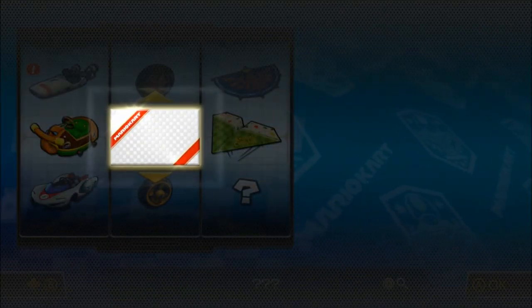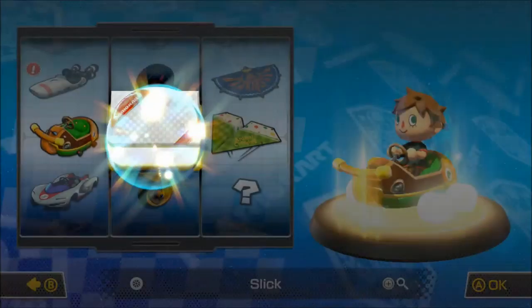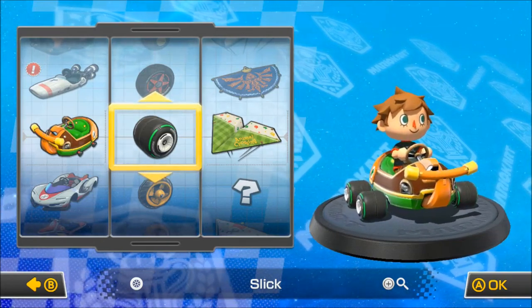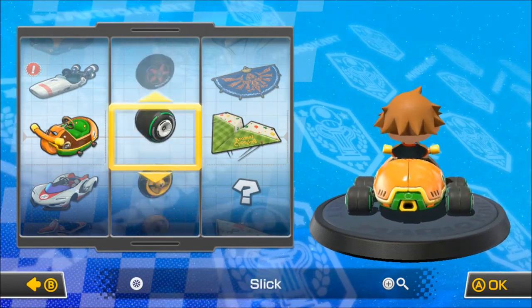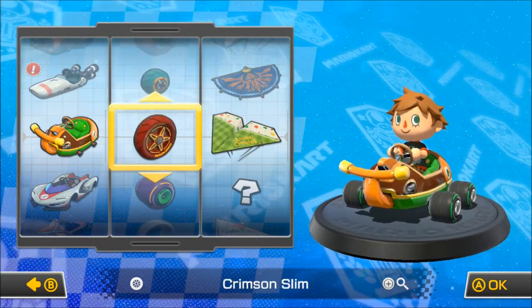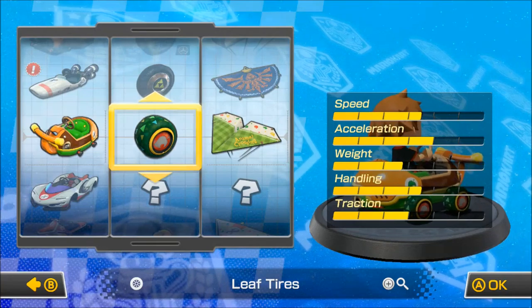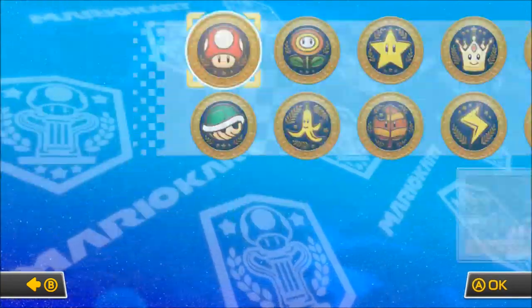I think we unlocked a cart combination last episode. We got some new wheels - we finally got the slick wheels, which I've been really wanting for a while. We got the cyber slick but we hadn't got the slick, so that's great. But today we aren't going to use the slick - we are going to use the leaf tires because those are the perfect tires to use with the Streetle, and we got the paper glider. Let's get right into it.